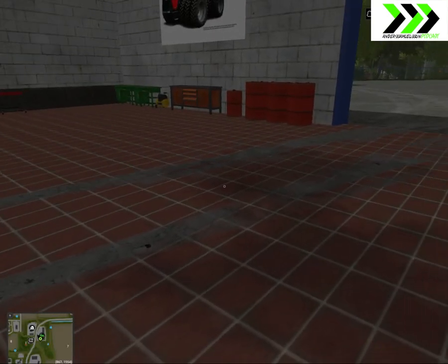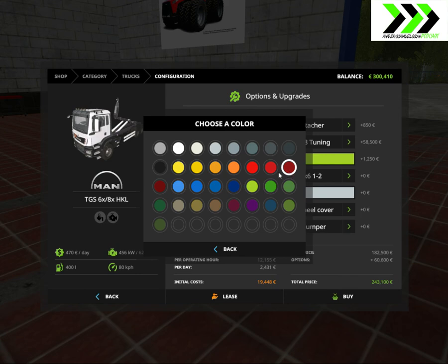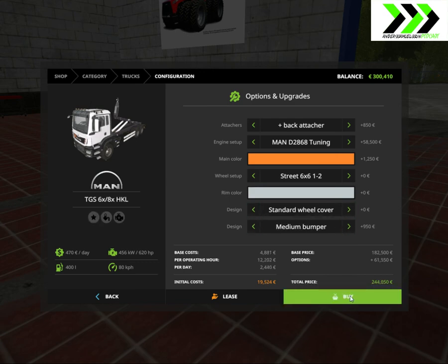That's all 300,000, that means we can buy our trunk. About which back attach - most powerful semi, most 520 or 620. 620. Go with the street version, six-wheel touch, agra, off road and agra. Street eight. So I think we'll go with six. Go with the street, standard wheel cover. The colors - go with something cool. Orange-red, red, red, orange. With a bumper, we'll go with a medium bumper, standard wheel cover, and buy.